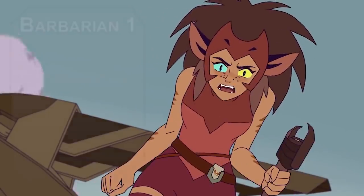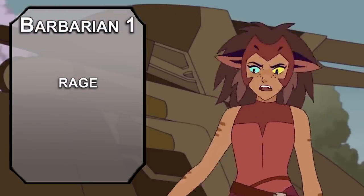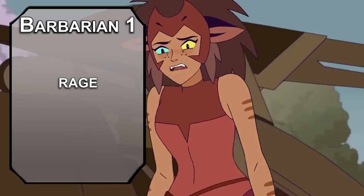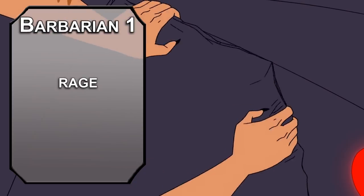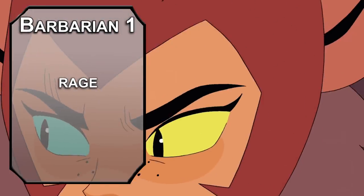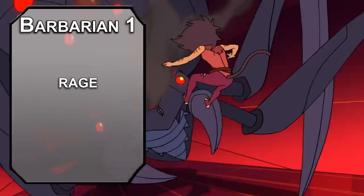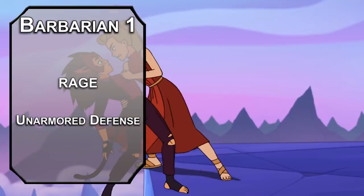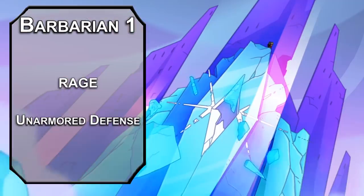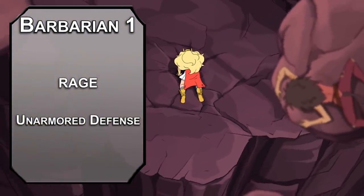We're going to do that by jumping over to Barbarian. First level Barbarians can rage, which gives you resistance to bludgeoning, piercing, and slashing damage, advantage on strength checks and saves, and bonus damage to strength-based attacks for a minute. Mixing this with your capped strength modifier and action surge can let you unload all of that unchecked, untherapied anger you've been storing inside. You also get unarmored defense, making your AC 10 plus your dexterity modifier and constitution modifier while you're not wearing armor — so if you want to crash a princess prom in a formal suit, that's an option for you.